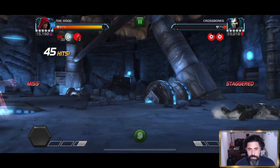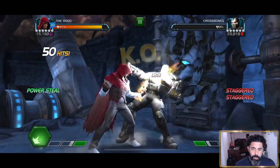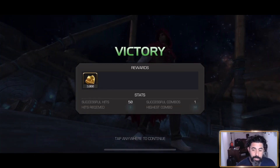Here we are detonating our heavy — you saw a significant amount of damage coming off with that. I've brought along Hood, which is increasing the attack rating while invisible by 50%, so it is sizable. That is part of why I'm triggering the invisibility before landing the heavy to detonate those hexes.